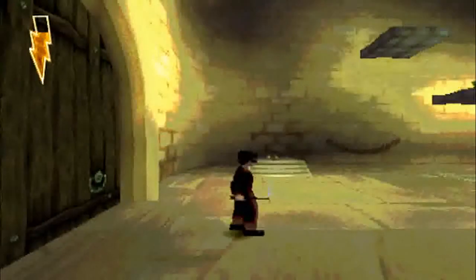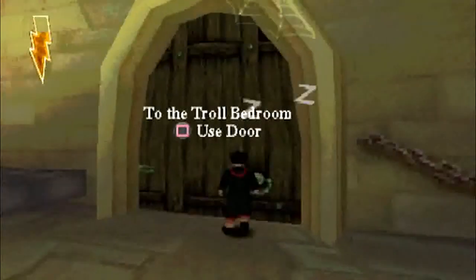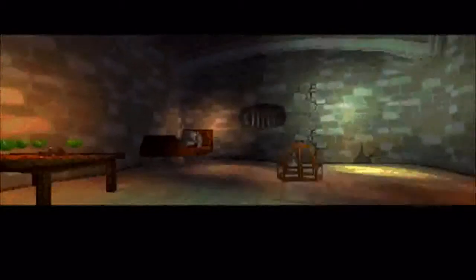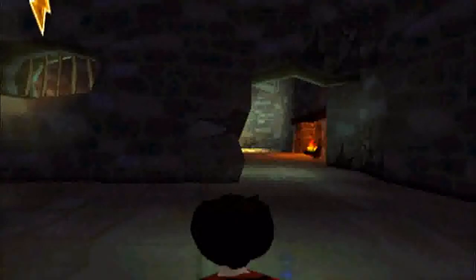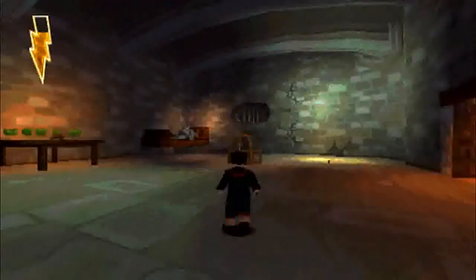Now we're gonna go into this other room — just everything snoring. Alright, so as you can see, this room contains a troll — a very big troll, in fact. And that thing over there inside the cage is our objective. Actually, we have two objectives here: one is to pull that lever, and two is to get that thing over there.